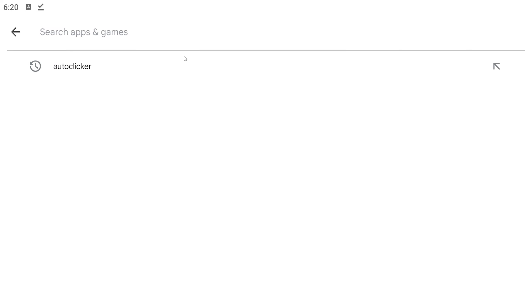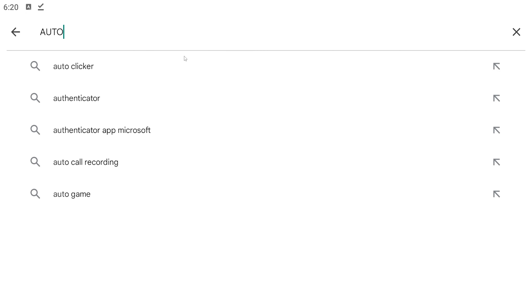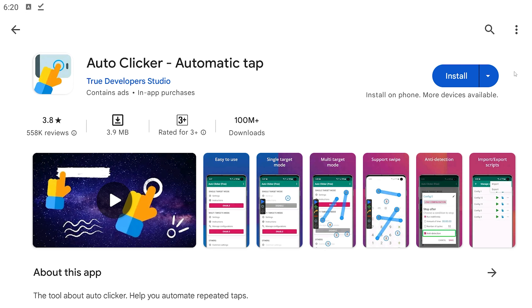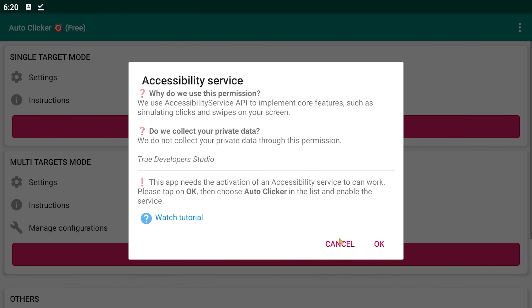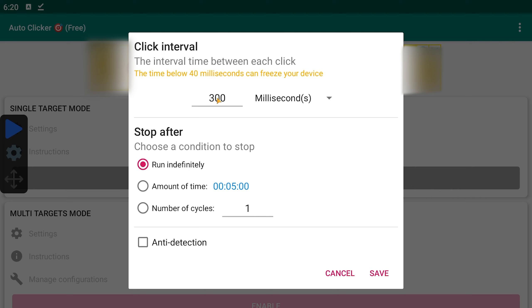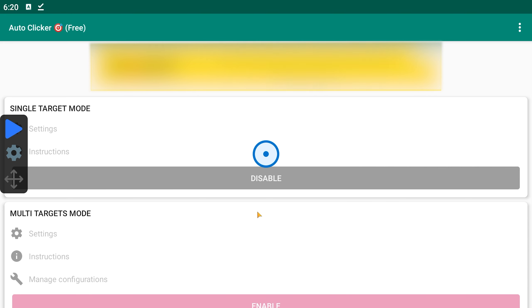Next you need to go to Google Play and type 'auto clicker'. You can download the first one that appears. Go to auto clicker, turn it on, then enable it and make the interval 1 millisecond. Also consider that it might freeze your phone, so you can make it a little bit higher, at least 40 milliseconds.